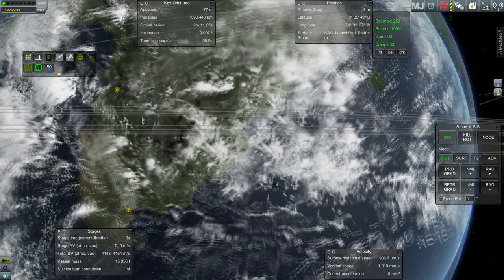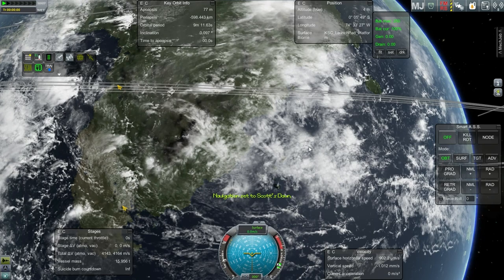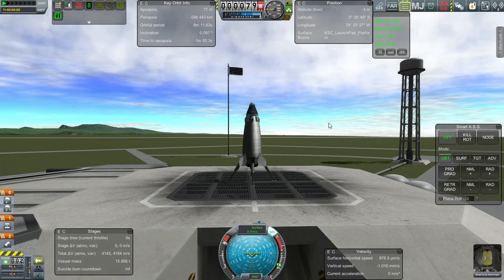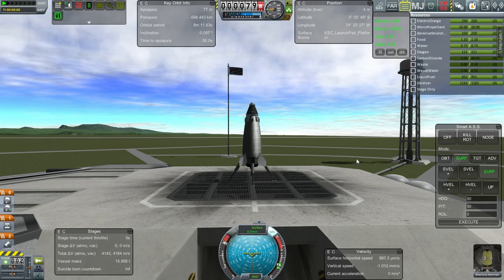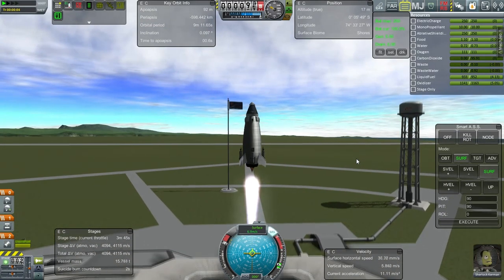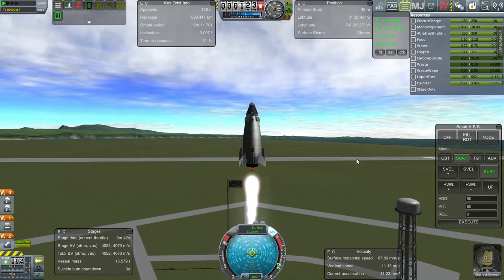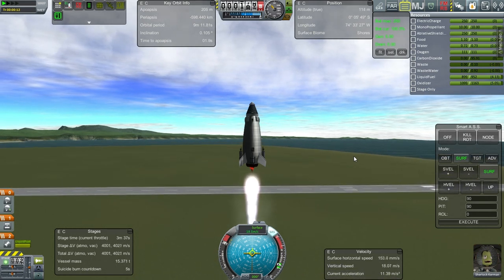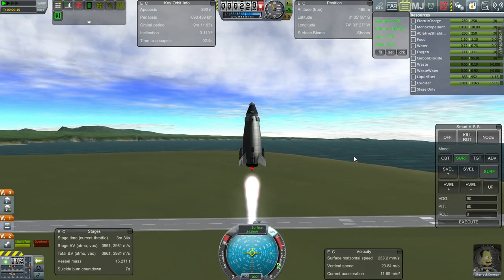That's actually further north than I thought it was. SAS is on, preparing Smart ASS. So there's a more slow and sedate launch than the previous ones. Maybe it was just the sheer power of the previous launches that was causing me a problem — it was so high on the thrust-to-weight ratio, maybe that caused aerodynamic issues.